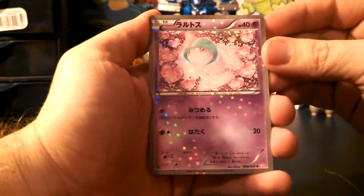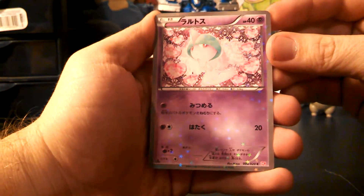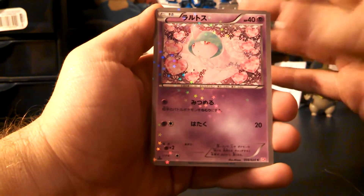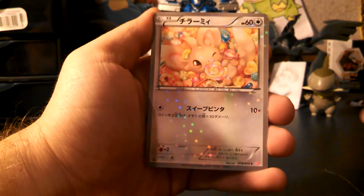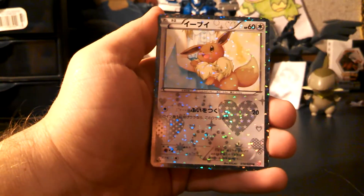Ooh, there's my first Ralts — really awesome looking shiny. They do the shiny collection for nothing. We have Minccino, a Cinccino, and an Eevee.